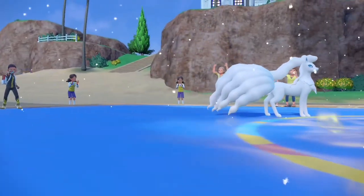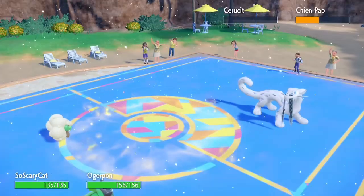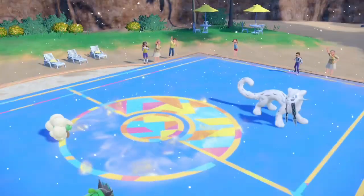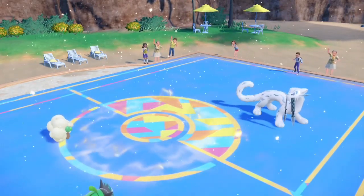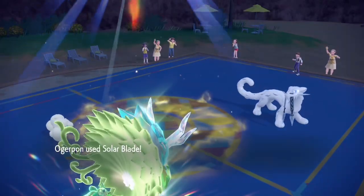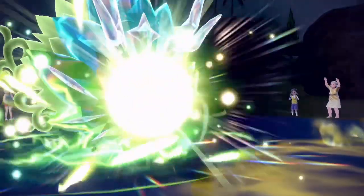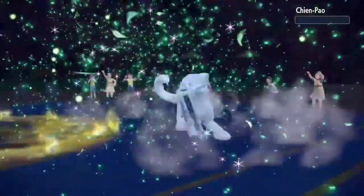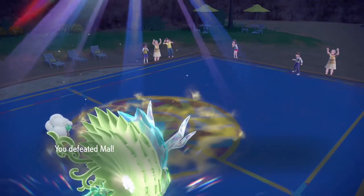No problem. So now I bring out Ogerpon and I retreat Ninetales and bring out Whimsicott. I use Spiky Shield — what are you gonna do here? You tried to take out my Ogerpon, ain't gonna happen. So I Tera Ogerpon, get a speed boost and use Sunny Day, then use Solar Blade. This move looks amazing. Let's go! Deadly, deadly. RIP Gholdengo. GG.